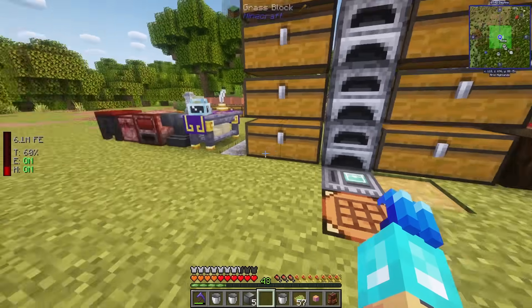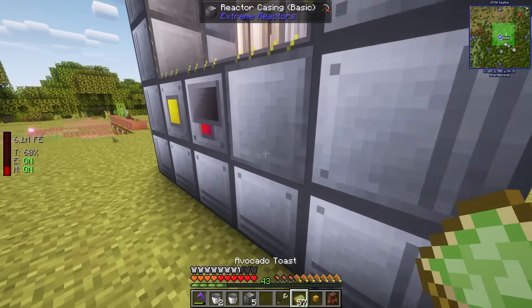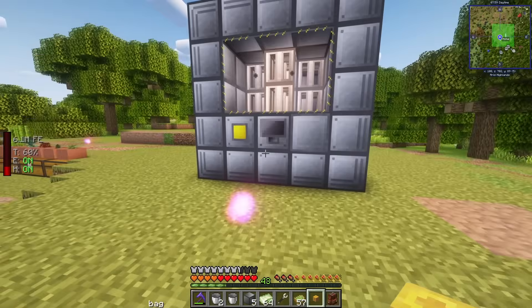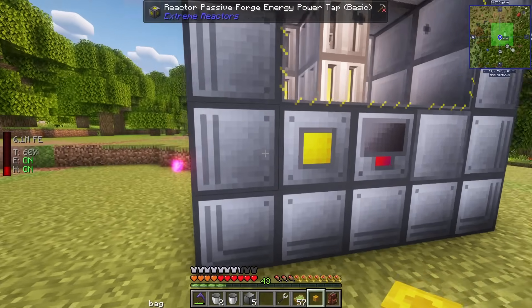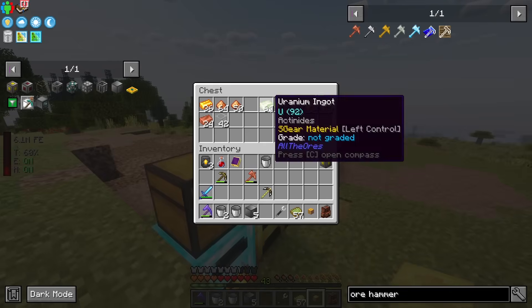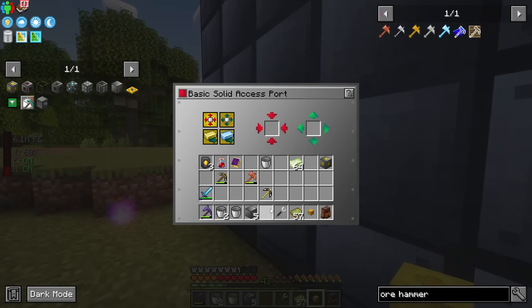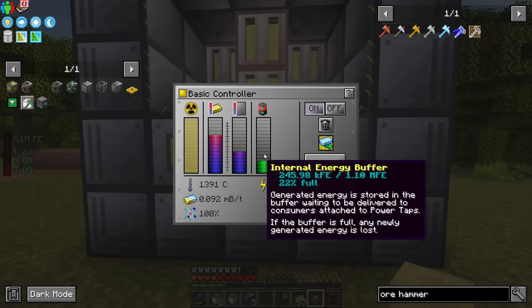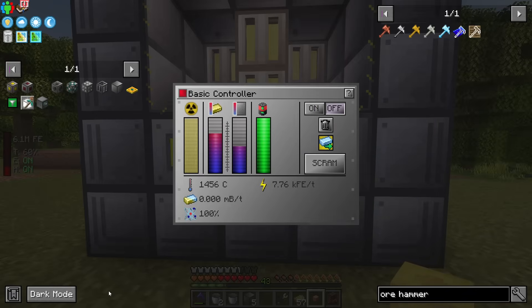I insert uranium into the input port — it turns yellow when full. I turn the reactor on and it starts producing power: burning 0.107 millibuckets of uranium per tick and producing almost 8,000 RF per tick. Not bad at all. Now I want to set up redstone automation so it doesn't constantly burn fuel when the buffer is full.